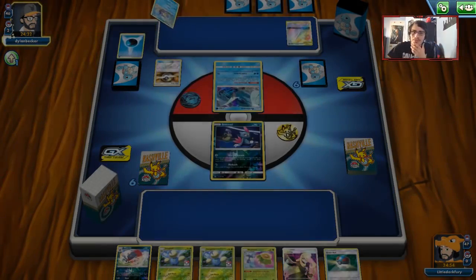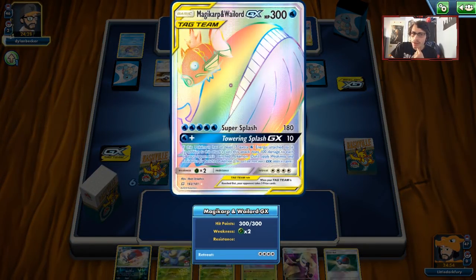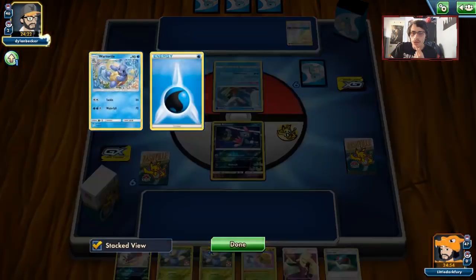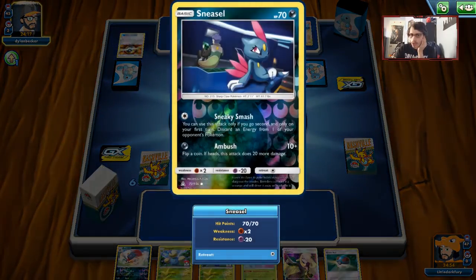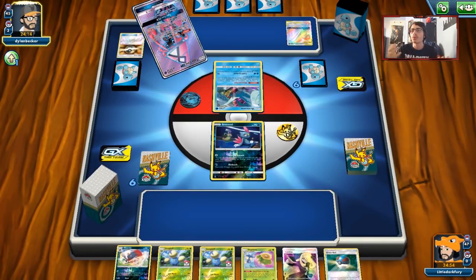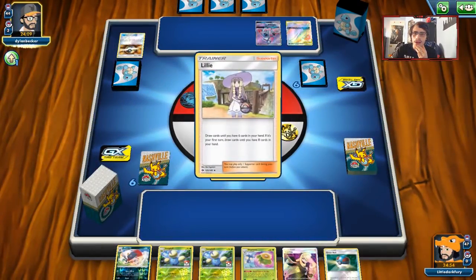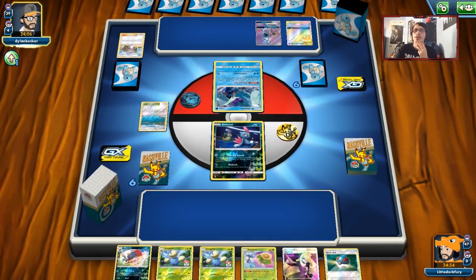We're going to start with Sneasel. Not the greatest starting hand - we have a bunch of Pokemon but no Communications, no Hoppips. We're going to have to Cynthia and hope for a better hand. I do think Rule of Evil is really good in this matchup just at dealing with these ability-based Pokemon. Magikarp Wailord is something we can easily take down. Towering Splash might be scary though, because there might not be anything on our entire bench that can take a hit from it.